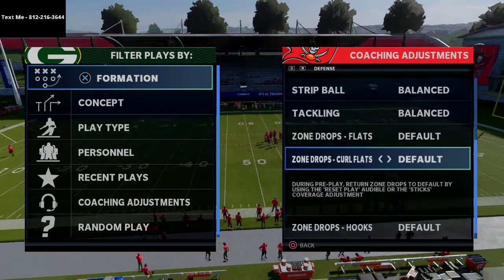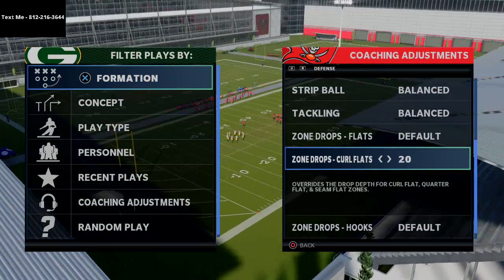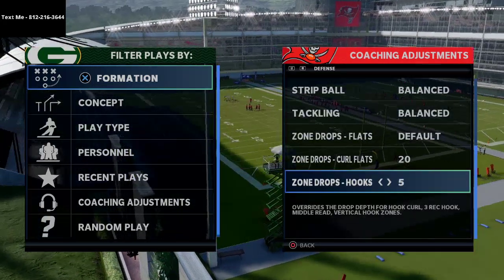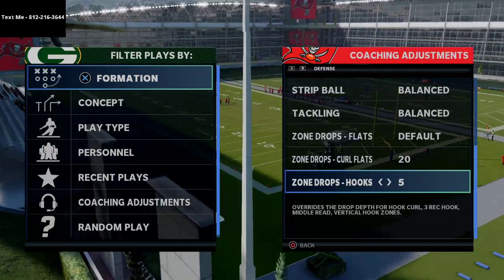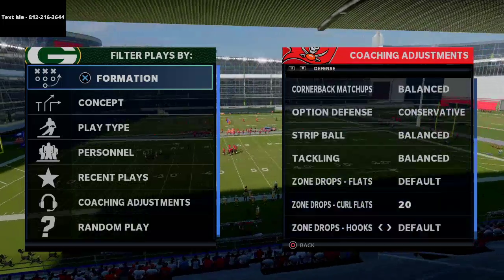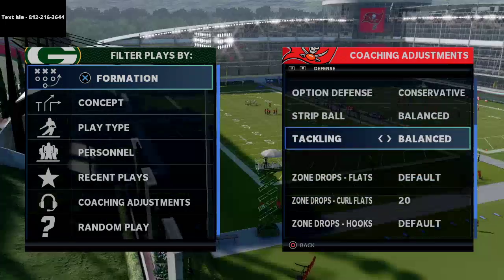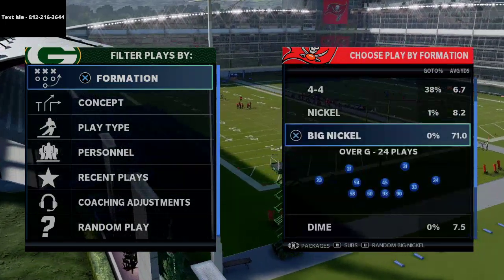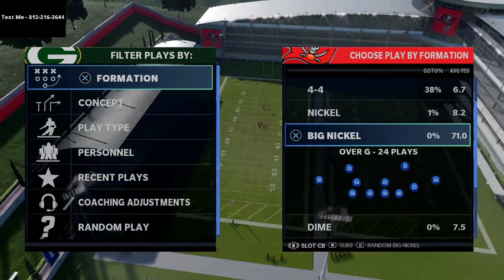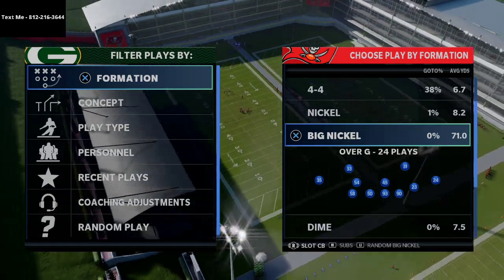I like to put my curl flats at 20 yards, sometimes 25 depending on what they're running, but I pretty much always start there. For hooks, I see a lot of value in setting these at 5 if they're running a lot of hitches on you; if not, just leave them at default. On the packages side of things, flick the joystick to the left — that gives you the slot cornerback package. The reason that's important is because on default there are different adjustments you can have on the safeties.